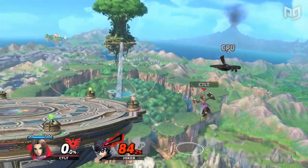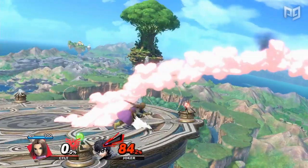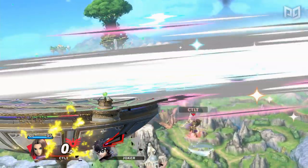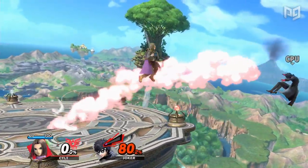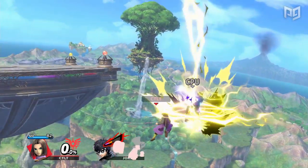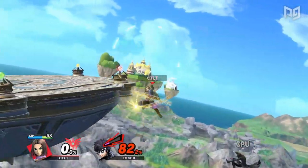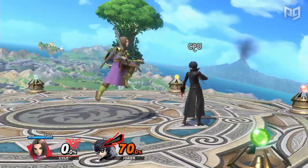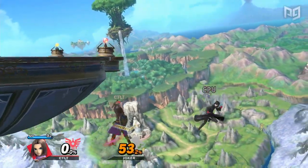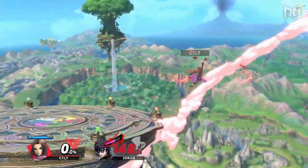If you hit your opponent offstage, you can opt either for one of Hero's edgeguarding options, or look for something useful in Command Selection. For edgeguarding, Hero can get a lot done with basic aerial play, thanks to his range and knockback, but you have a few options as well. Hero's side B, Zap, can be charged as you descend offstage, and you can then release the charge on reaction as you get your opponent in range. A fully charged Kazap will KO very early and also provide Hero with super armor. Fridge specials are another option if you want to go after a recovering opponent from a greater distance. A fully charged Kaswoosh up B can set up down air or back air if you grab ledge, as discovered by Gimmer.